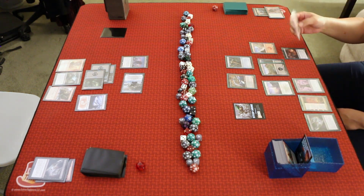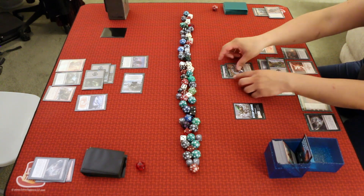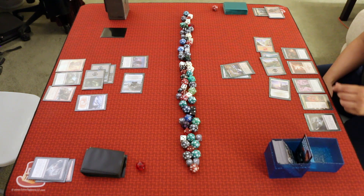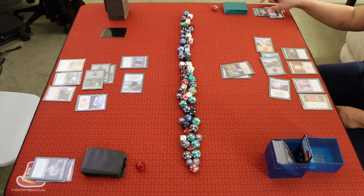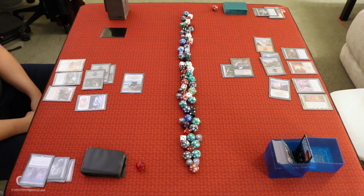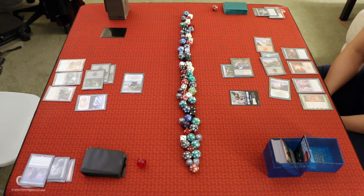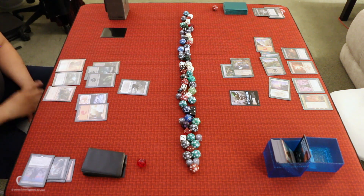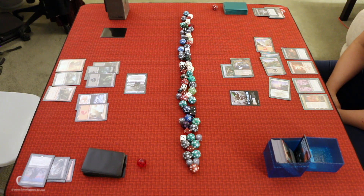A untaps, draws Varagoth Blood Sky Sire, attacks with the Grim Draugr — B declines to block and goes to 8 — then spends three mana to cast Varagoth Blood Sky Sire, a 2/3 Legendary Demon Rogue with Death Touch and Boast: for one and a black, target player searches their library for a card, shuffles, and puts that card on top. A passes. B untaps, draws Demon Bolt, equips the Goldvein Pick onto Carter, then sacrifices the Treasure to cast Feed the Serpent targeting Varagoth. Varagoth is exiled. B attacks with Carter — A takes 5 and goes to 8 — B gets a Treasure, and passes.